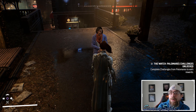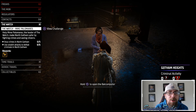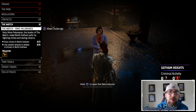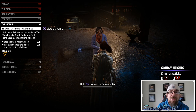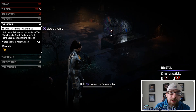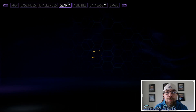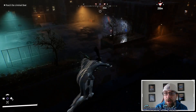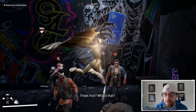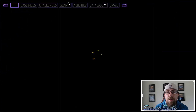Challenges complete from Palmaris. Under the Watch it shows: help Madam Palmaris, leader of the Watch, make north Gotham safer by fighting crimes and saving citizens. We've got to go to north Gotham, stop crimes, and use stealth attacks to defeat criminals. If we do both of those we should get a legendary melee modular. We completed the stealth part, just one more crime to stop. If you look at crafting there are no markers. Once we get this we should get our modular piece — and we completed it.